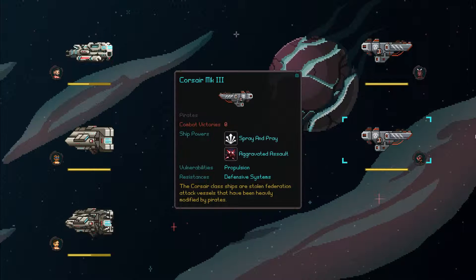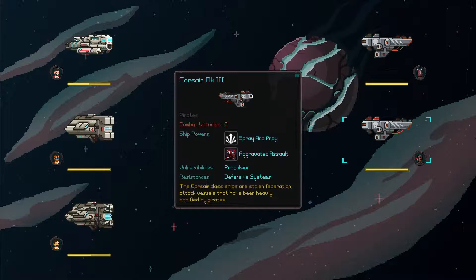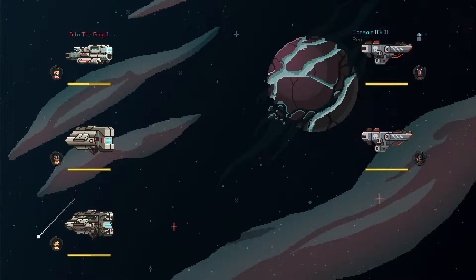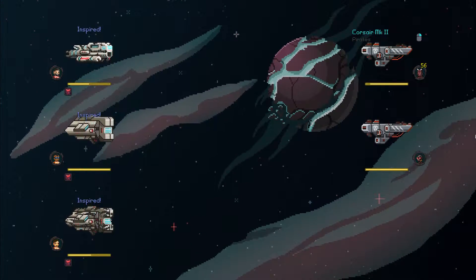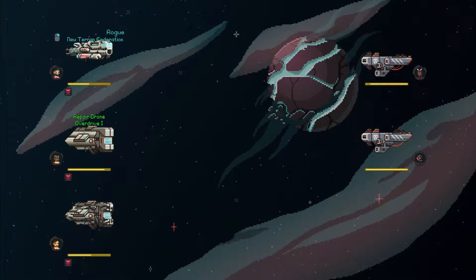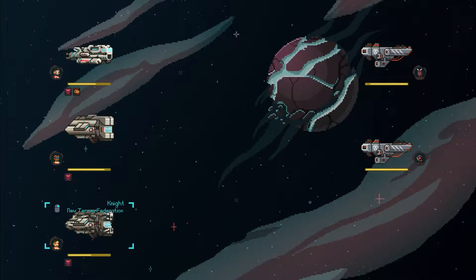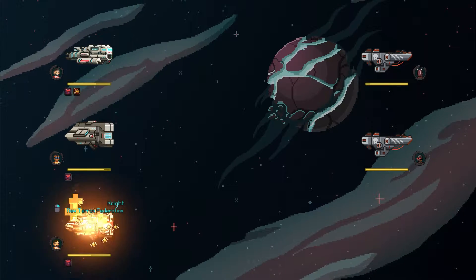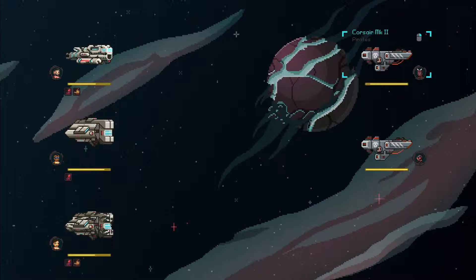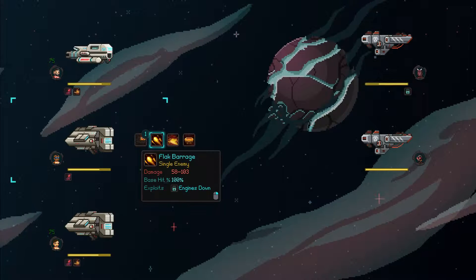This first pirate ship is pretty big — Mach 3 actually. Let's look at their stats: they've got spray-and-pray, we've got aggressive assault. Their propulsion is vulnerable and their defensive systems are weak. Corsair class — a stolen federation attack vessel heavily modified by pirates. We're going to go with the weakest one first, because destroying at least one means one less attacker. The other guys are really damaged, so let's do repair on one of them to get some healing done before the fight's over. New guy definitely has to earn his place.